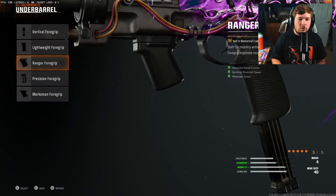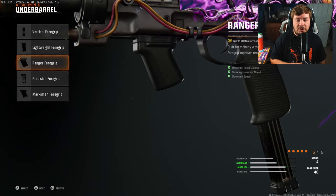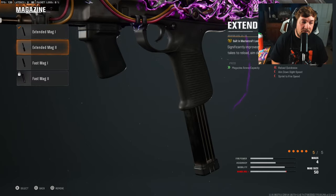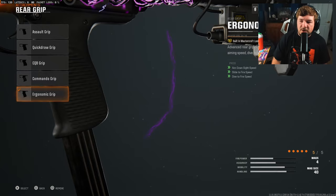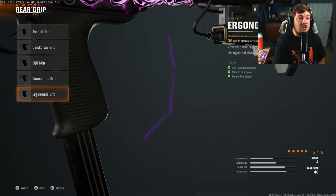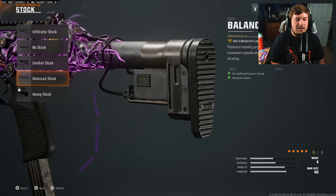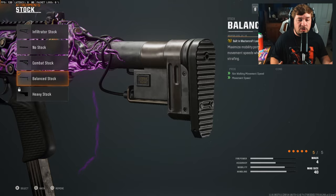For the next attachment I have the Ranger Foregrip, which I mentioned with the XM4. This gives you not only movement speed but also recoil control — the perfect attachment for this weapon. You'll be able to shoot across the map while also absolutely zooming around it. For the magazine, run whatever you want: 50-round drum, extended mag, fast mag — your choice. For the rear grip, I'm going with the Ergonomic Grip, which gives you ADS speed, sprint-to-fire speed, slide-to-fire speed, and dive-to-fire speed. Everything you need from this weapon comes with this attachment, and it helps your aggression even further. The final attachment is the Balanced Stock, giving you even more mobility — more movement, flying around the map, strafing, jumping, sprinting — whatever you're trying to do, this attachment touches on it.